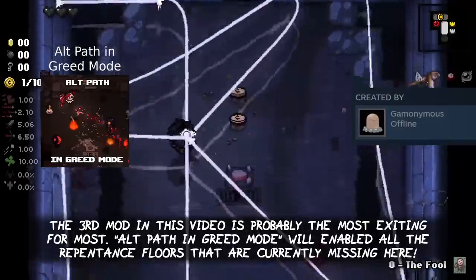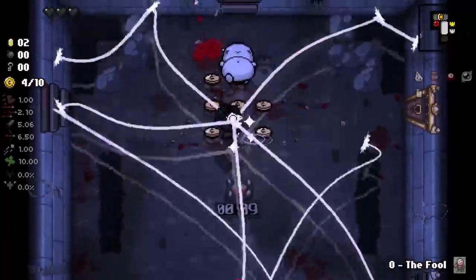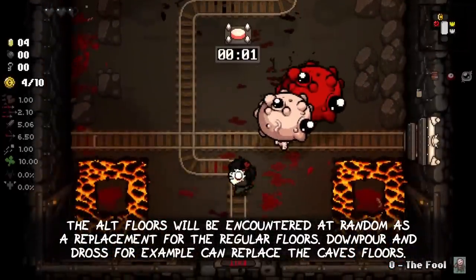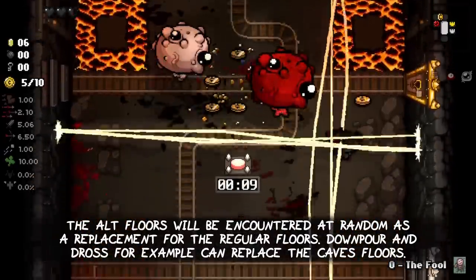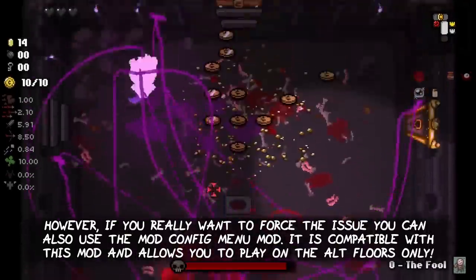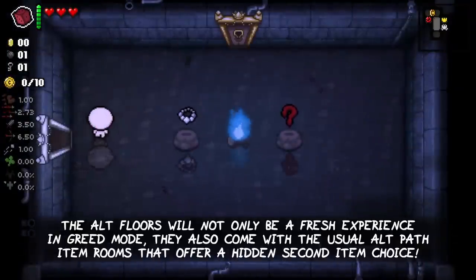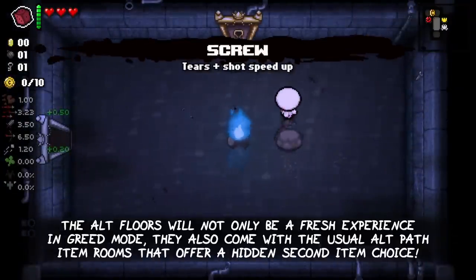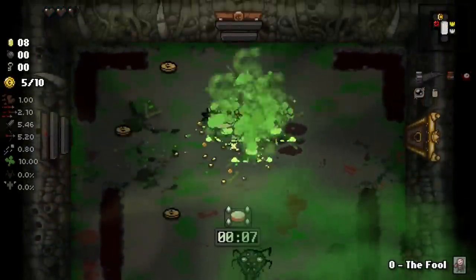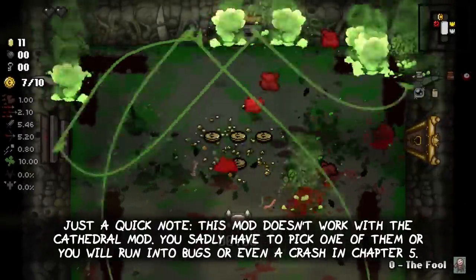The third mod in this video is probably the most exciting for most of you. Alt Path in Greed Mode will enable all the repentance floors that are currently missing here. The alt floors will be encountered at random as a replacement for the regular floors — Downpour or Dross, for example, can replace the caves chapter. However, if you really want to force the issue, you can also use the mod config menu mod, which is compatible and allows you to play on the alt floors only. The alt floors will not only be a fresh experience in Greed Mode, they also come with the usual alt path item rooms that offer a hidden second item choice. Just a quick note: this mod does not work with the cathedral mod. You sadly have to pick one of them or you will run into bugs or even game crashes in chapter 5.